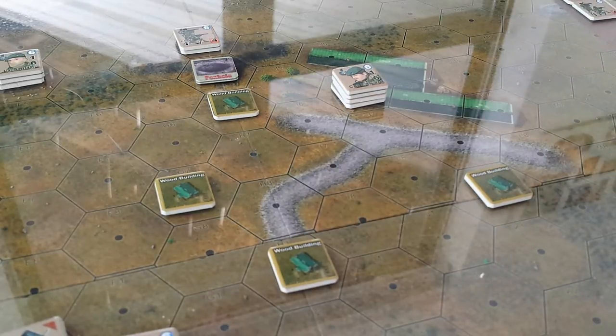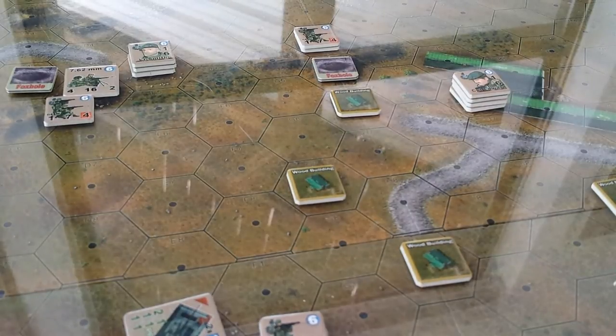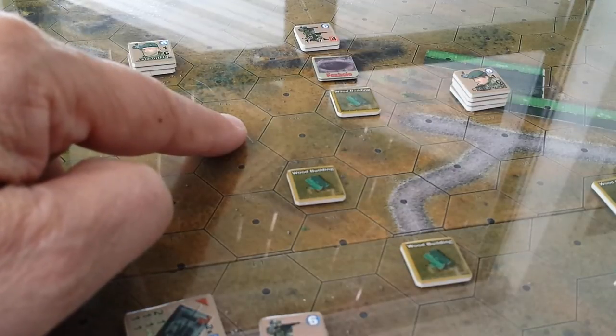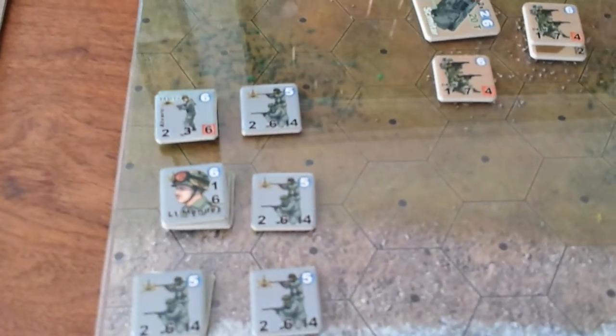When the Argentinians land, they're actually going to parachute in first, and then follow that up with a helicopter-borne delivery of forces as well. Because we're playing this at dusk, we have a two- or three-turn range where line of sight is reduced. It starts out at just two hexes in open terrain, then four hexes. So the first turn there's a little bit of an advantage for the Argentinian forces.